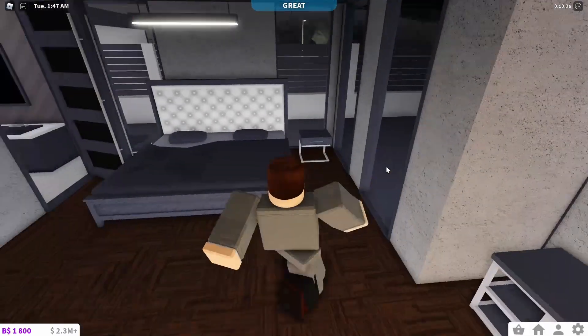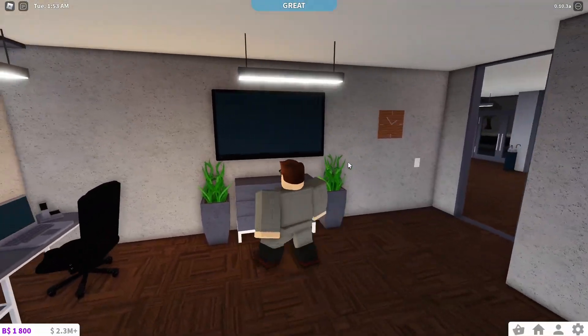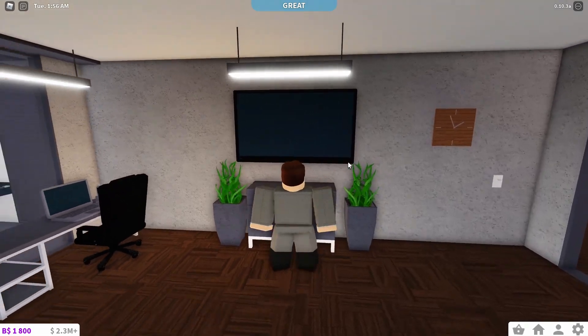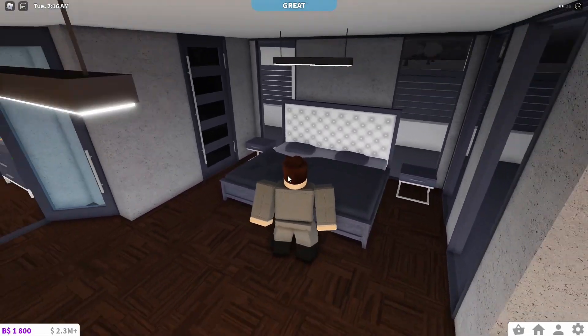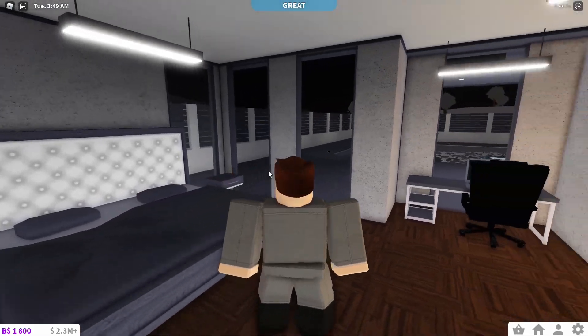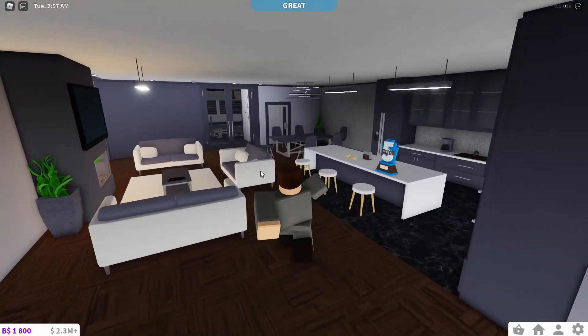And here comes the master bedroom — my bedroom. We have some plants and a closet. I actually noticed I don't really have a proper closet — just this small one, which in real life would be a complication. I have my desk over here and a king-sized bed — or is it queen-sized? I forget. I just love the amount of windows that bring in natural light.